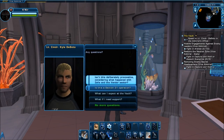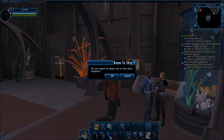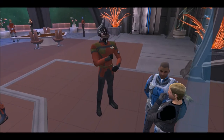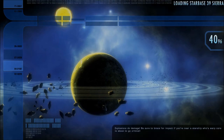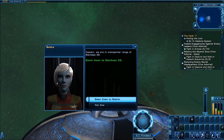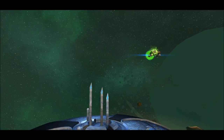You talk to Kyle DeSoto here in the Admiral's office in Starbase 39, and he'll have you go and get a shuttlecraft. Now I already have one, and I put all my Borg stuff on it. However, if you do not have one, you'll have to go back down to the first floor and run all the way around to the ship and shuttle acquisitions vendor.